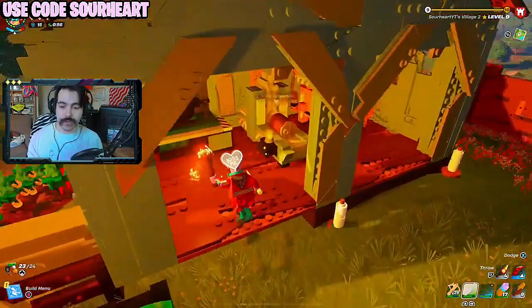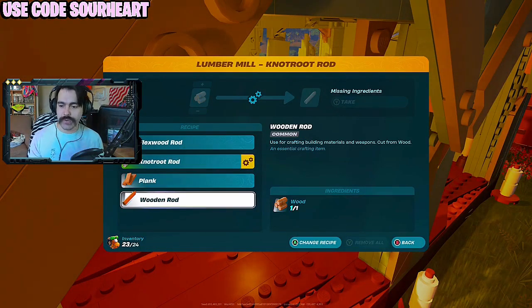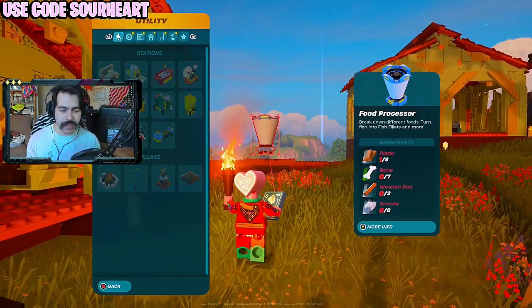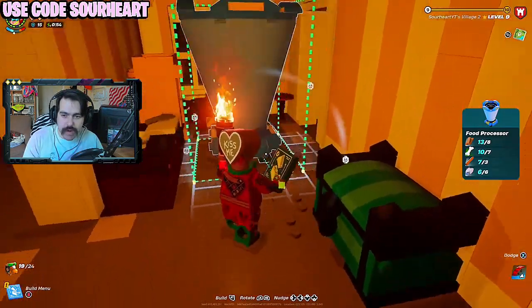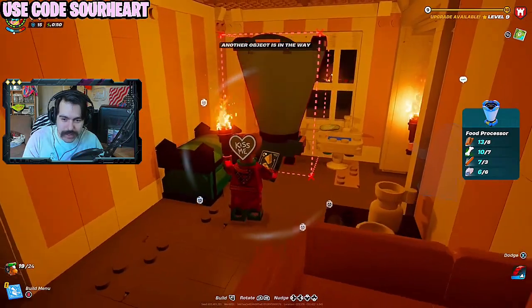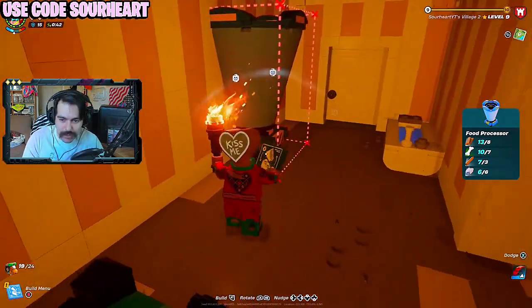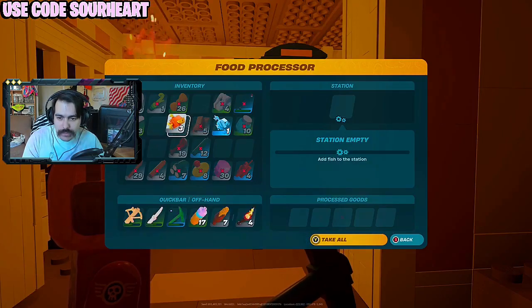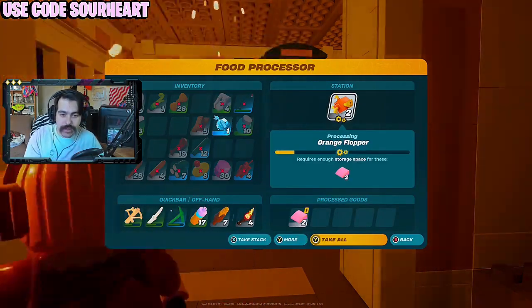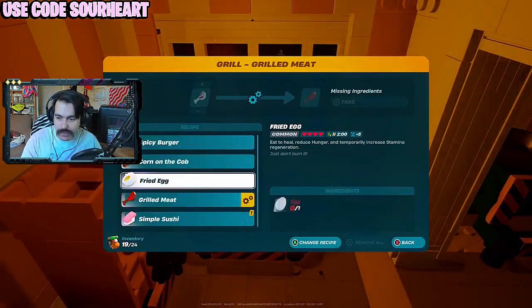To make fish fillets, we're going to need a food processor. That means first using a lumber mill in some fashion just to unlock the recipe. The food processor is actually quite sizable — I'm moving it to the next room. Put some fish inside of it and it makes two per fish. With the fish fillet, we get more recipes to make some sushi.